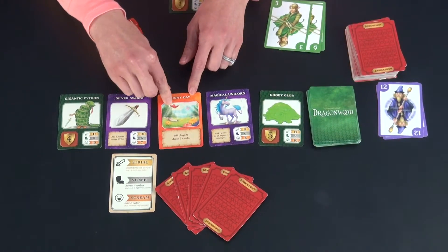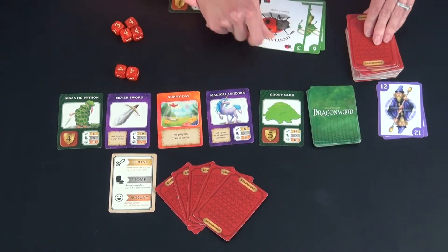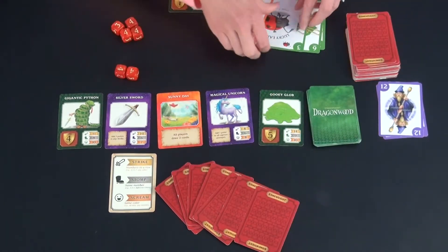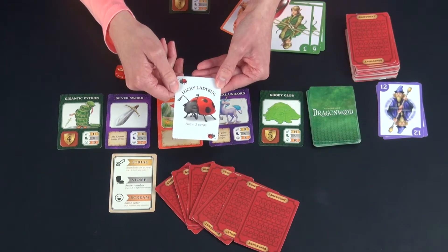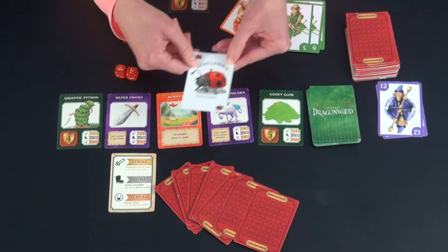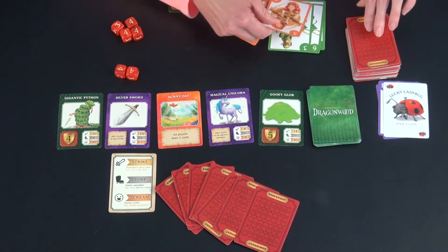This is an action card and it takes place immediately — all players draw two cards. You see I have drawn a different looking card. This is a lucky ladybug. You do this action immediately if you draw it, discard it to the side, and get to draw an additional two cards.